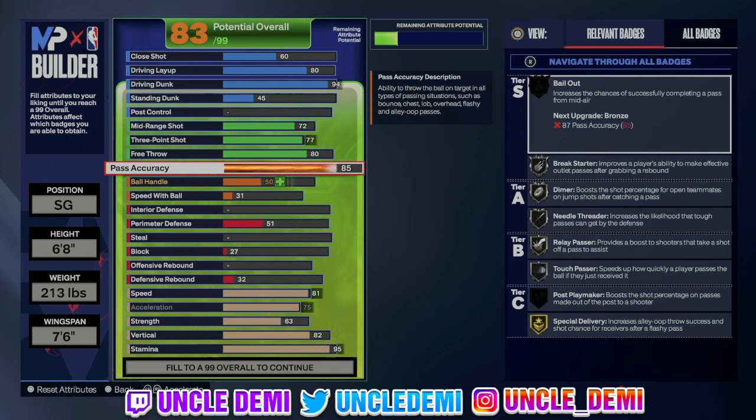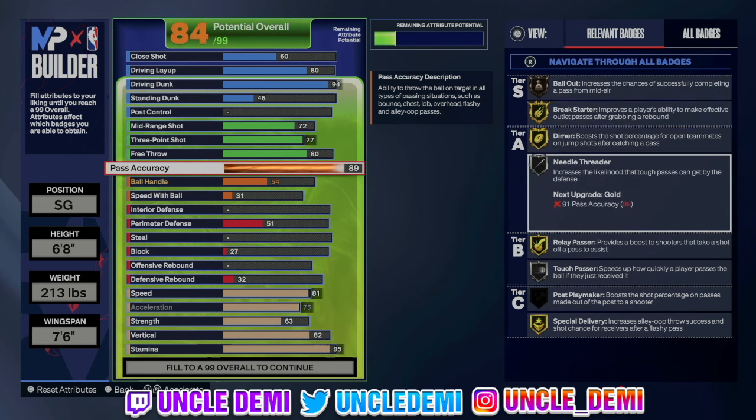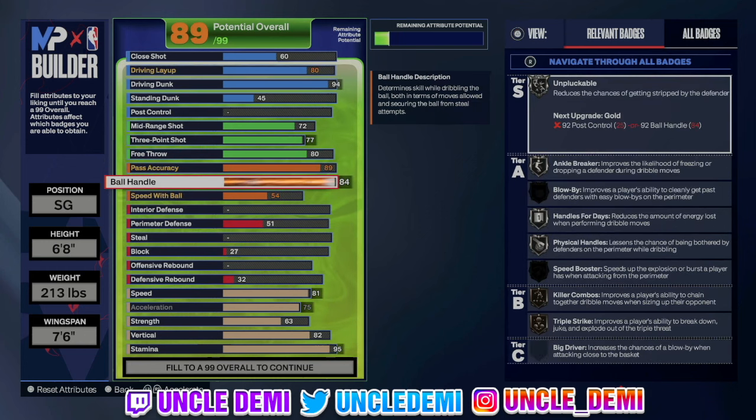You are a diming slasher, so we're going up to 89 on pass accuracy. 89 gives you the Halliburton passing style, which is the best passing style in the game. You also get dimer and relay passer on gold, break starter on gold, special delivery on gold — which is huge — and bailout on bronze to pass out of tough situations. You also get needle threader, which causes stun animations when threading passes through defenders playing the paint and the three-point line at the same time. I feel like I'm tired of feeling like I'm playing in a sardine can on this game.